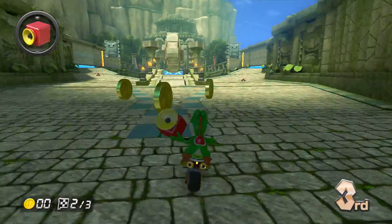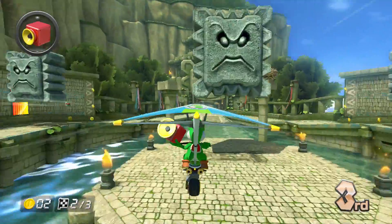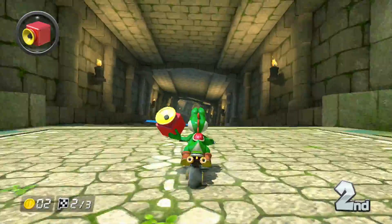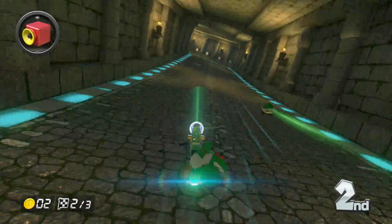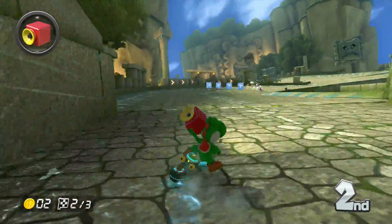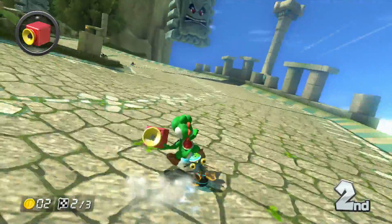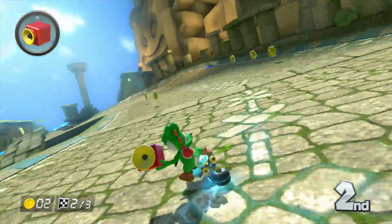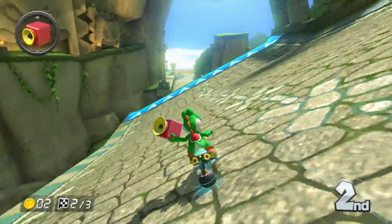The blue shells now travel on the ground, which is another reason why in first place you don't have to worry about them too much - the blue shell will go along the middle of the road and it's like a red shell on steroids, knocking everyone out of the way. I really don't have any better way to explain it.